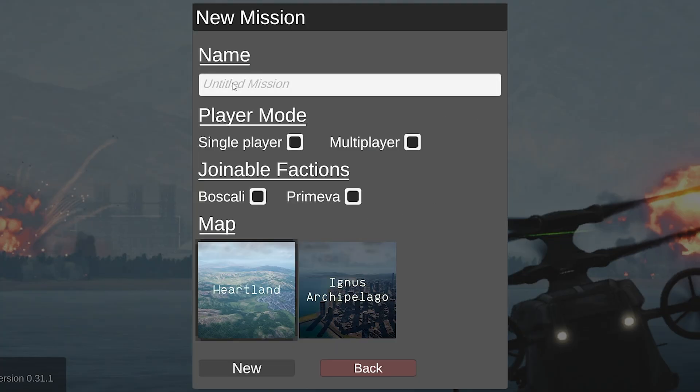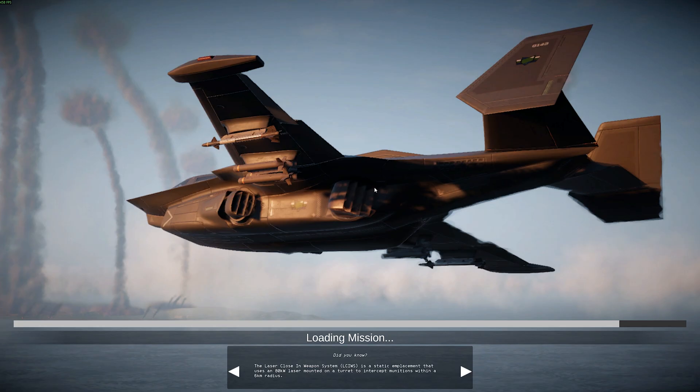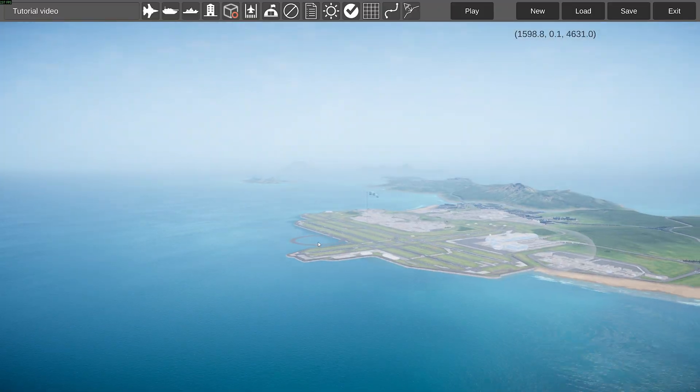Mission editor, new — let's call this 'tutorial video.' It doesn't really matter; this is single player mode. I just leave both sides on. You can decide which faction you want people to be able to join. I always choose Boscali, because Boscali on top. And which map should we use? Let's use Ignis. So now we are in the mission editor.